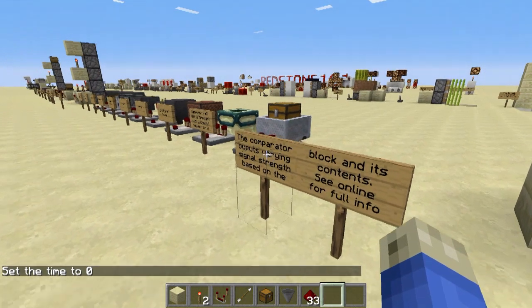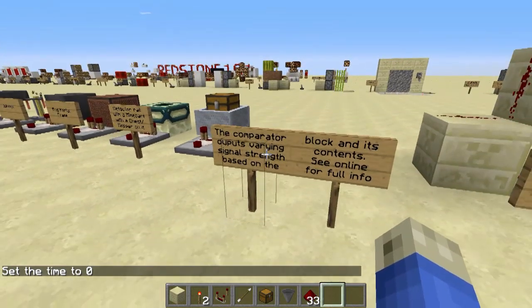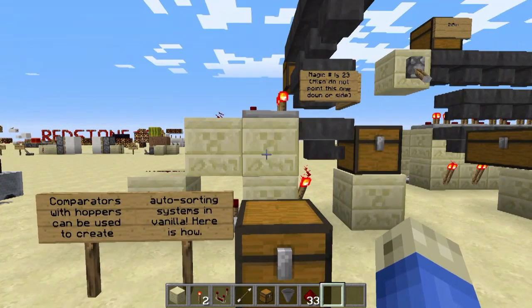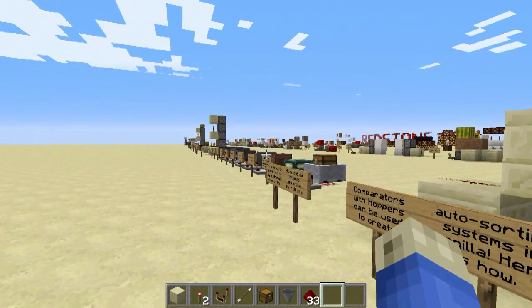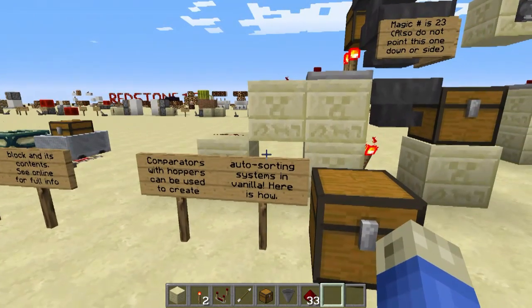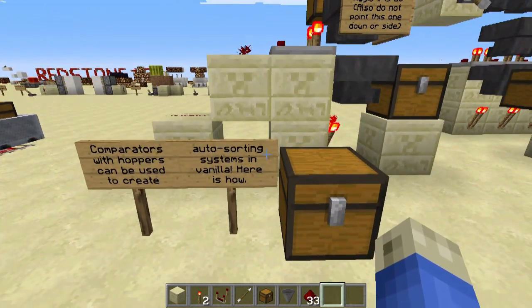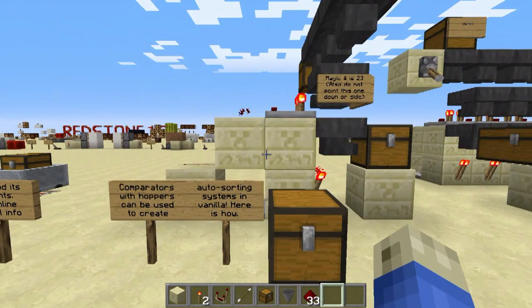As I mentioned earlier, the comparator outputs varying signal strength based on the fullness of its inventory, and you can look up all those values online. The other really cool thing we can do with comparators — we saw what comparators and droppers do, we can make a neat item elevator system automatically. What's another really simple, common thing you can do with comparators and hoppers? Well, automatic sorting systems — and here's how you do it.